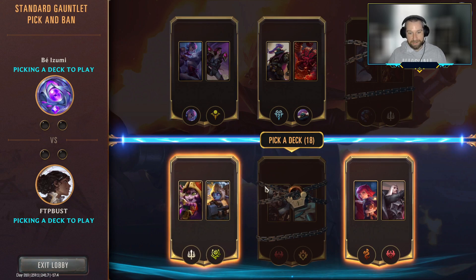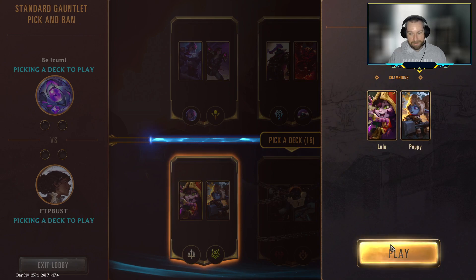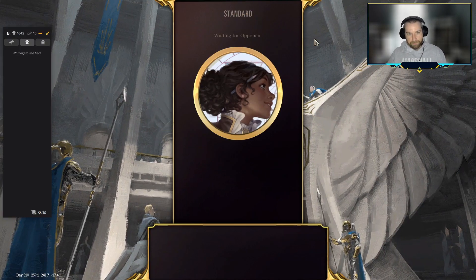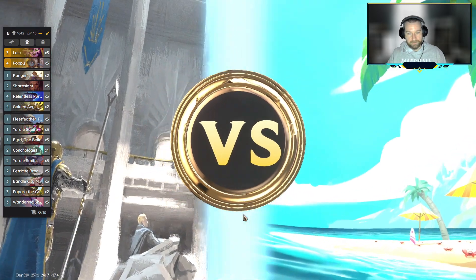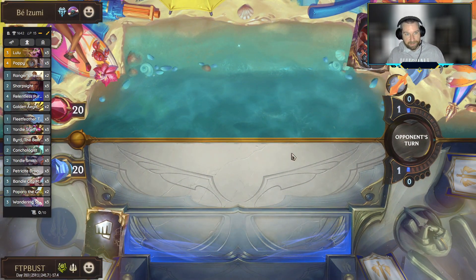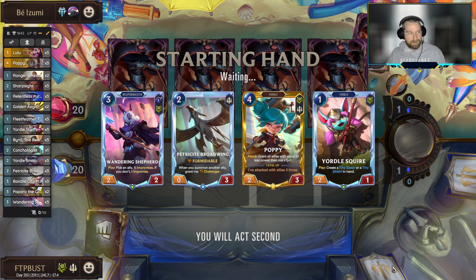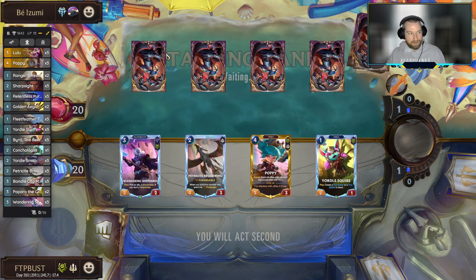I feel a little more confident in our Demacia deck, so that's the one I'm going to lead out with if we have the option. Okay — Jax and Ornn. You're going to have to watch out for that Udyr spell — that's what everyone's really excited about. It seems like garbage to me, not going to lie, but granted it is a powerful ability giving units everywhere plus one, plus one.